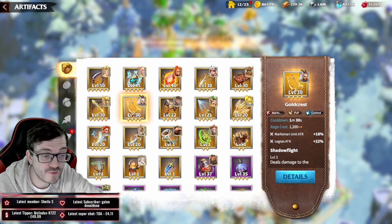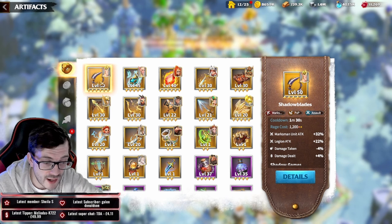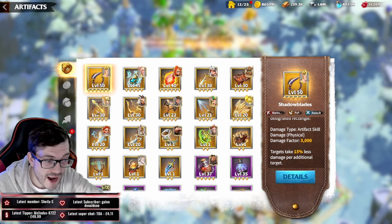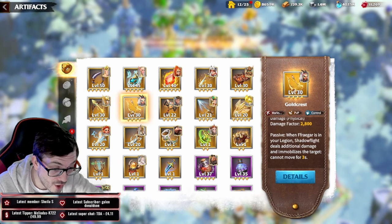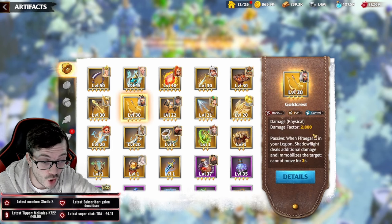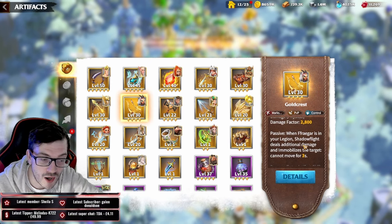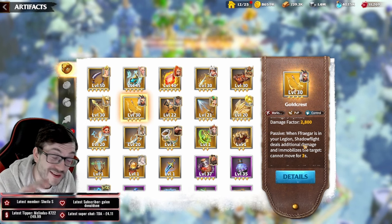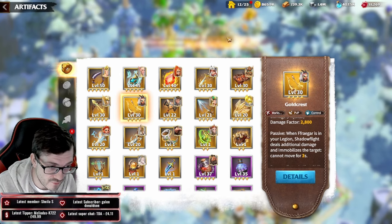For Forge of Light, only participate in events for artifacts that benefit your archer march — specifically Gold Crest and Viola's Bow. Both are insane in PvP for different reasons: they have damage and utility together. Shadowblades deals great AOE damage, but Gold Crest can prevent enemy artifact casting for 10 seconds, or Viola's Bow deals massive single-target burst and can immobilize when Fregar is in the march.